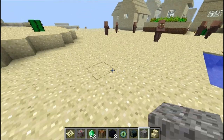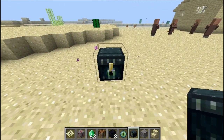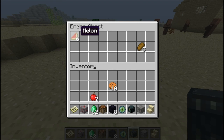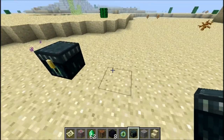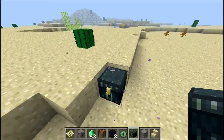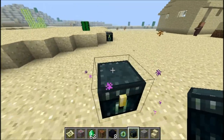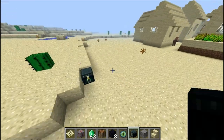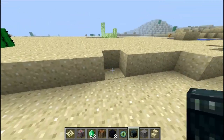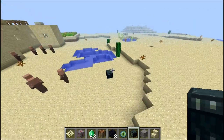Now you see this — this is an ender chest. What it does is if you place something in it, and then place another ender chest elsewhere, the same items are in that chest too. That's really handy if you want to save some space. If you're going on an adventure you can just place it, open it, and everything you stored is right there.